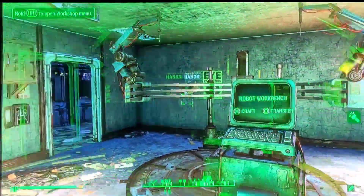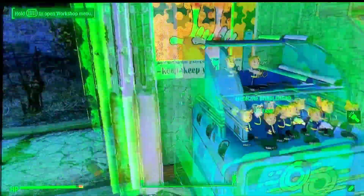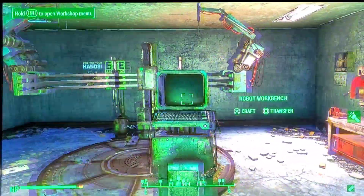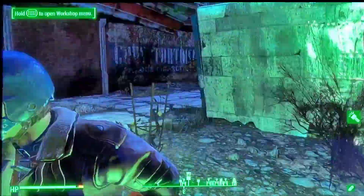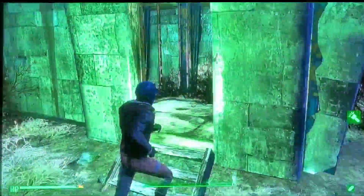Here's my robot station — comes with one of the DLCs. And here are my bobbleheads; you can get this display with the Robo-something DLC, I believe. There's also farmland out here and a little building inside.